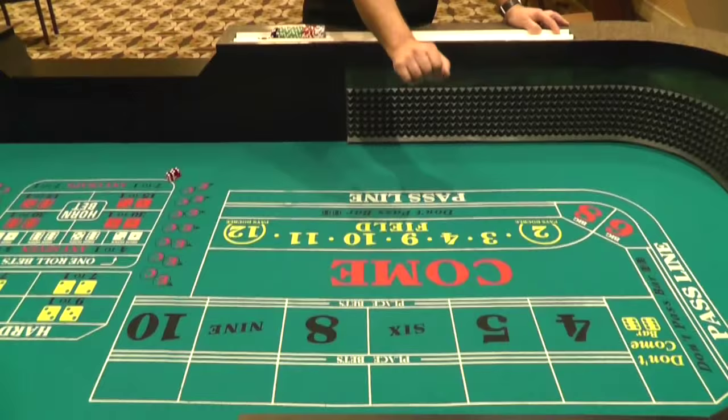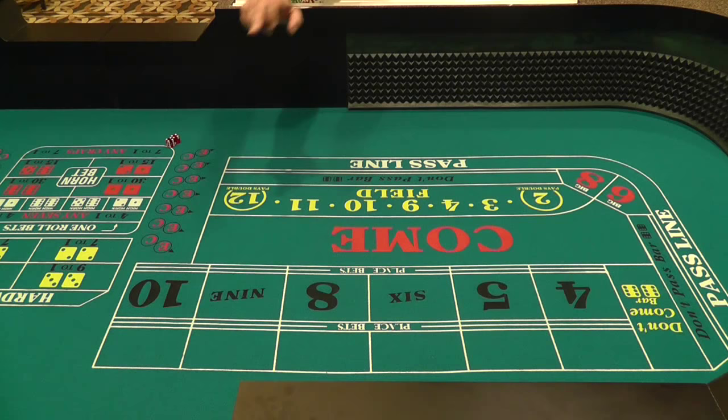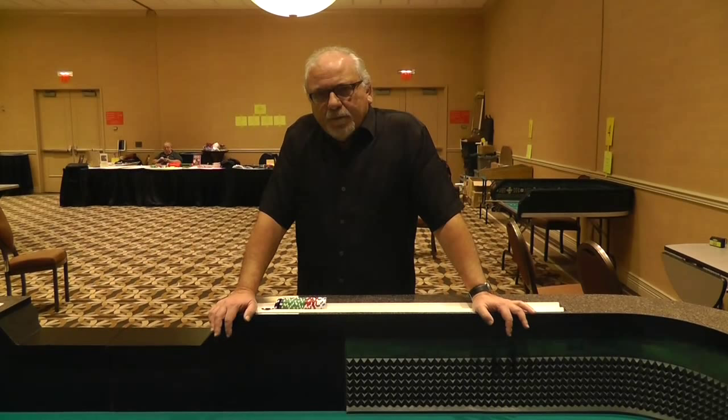The basis of the five count starts with a box number. What we mean by a box number are the numbers 4, 5, 6, 8, 9, and 10. We have to start with a box number and then we end with a box number.